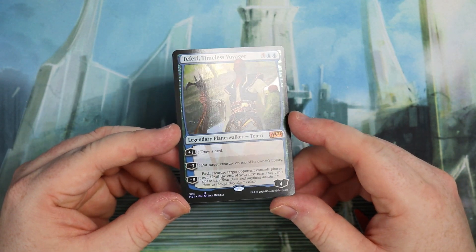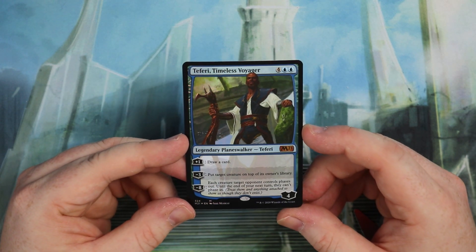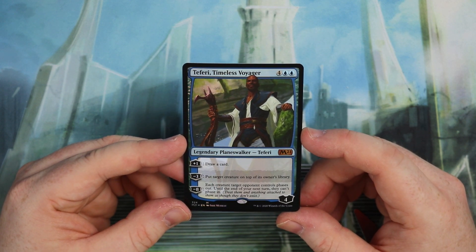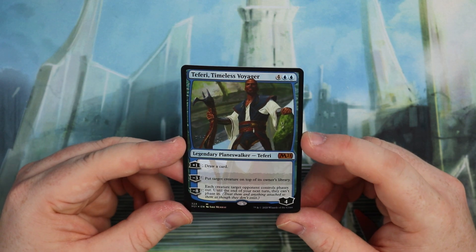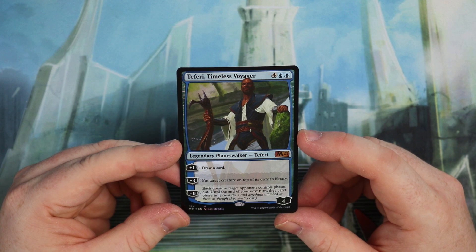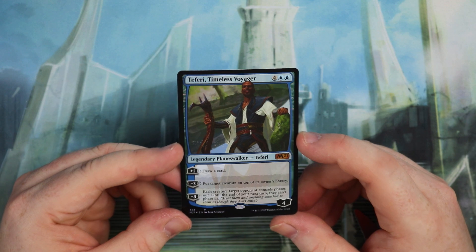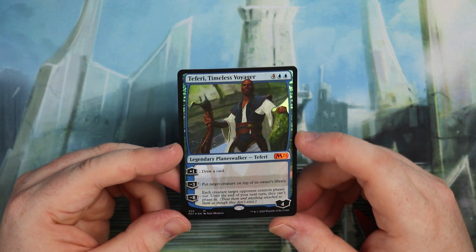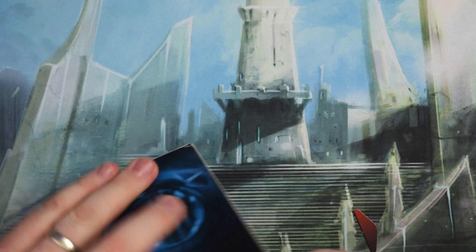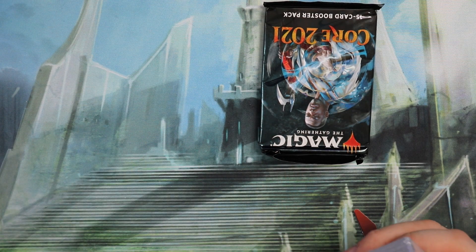Teferi Timeless Voyager is our rare in the Teferi deck. The plus one is draw a card — nice. Minus three: put target creature on top of its owner's library — a bit of bounce. The minus eight: each creature target opponent controls phases out until your next turn, and they can't phase in. A bit like the other Teferi in Standard at the moment. That seems to be the theme with the Teferis — phasing in, phasing out.